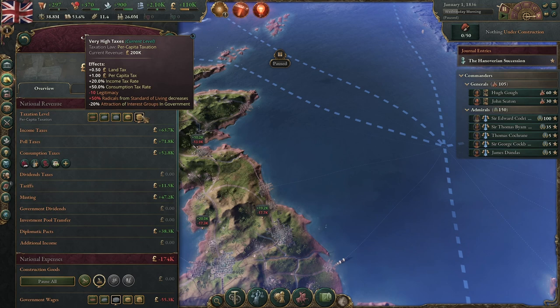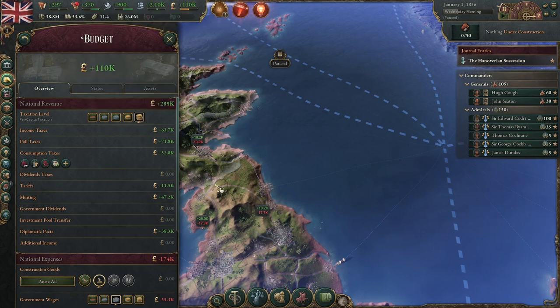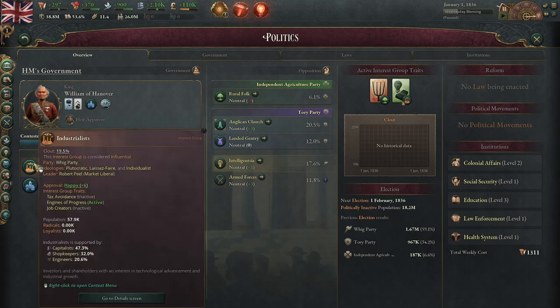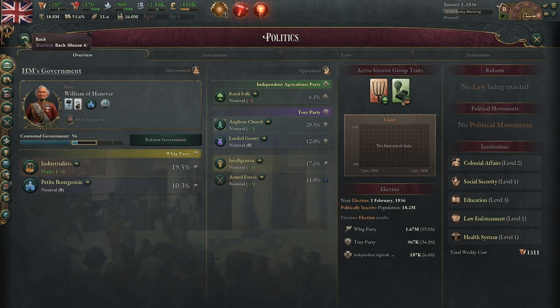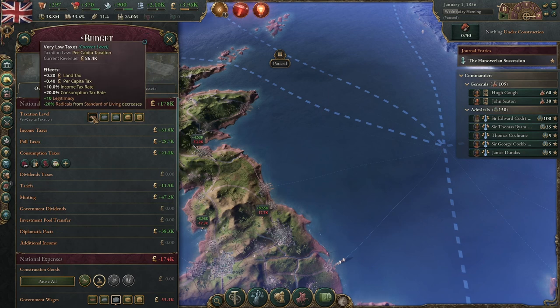Since rich people don't pay poll taxes, dividends tax is basically the main way of taxing the rich. You can set the level of taxation — there are only five different options. If you set taxes all the way up, you'll gain a lot more income — I've gained about 50k — however there are nasty effects: minus 10 legitimacy, plus 50 radicals from standard of living decreases. This will already cause a standard of living decrease since people will have less spending money and won't be able to buy as much.